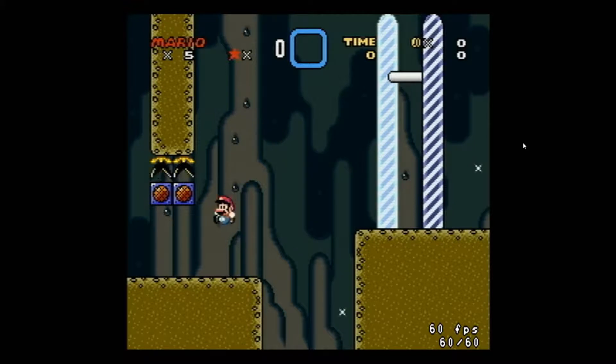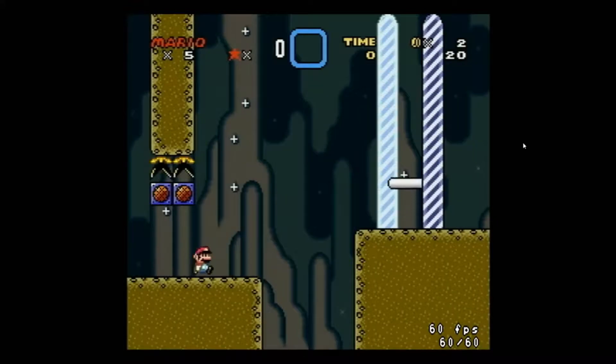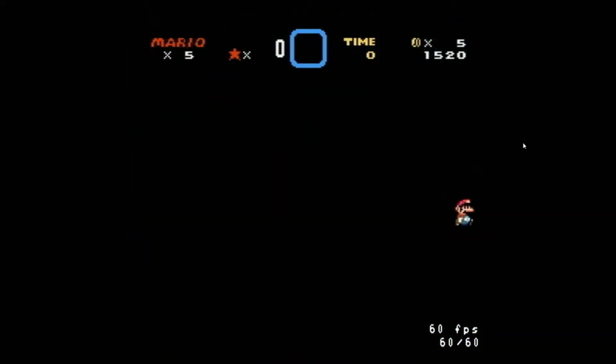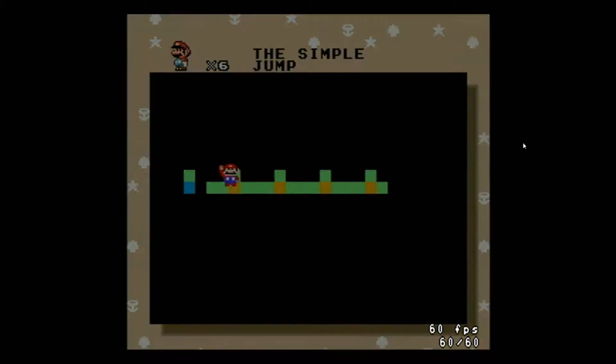There actually is a Kaizo block that I hit — right there. Kaizo blocks are invisible blocks put in place just to mess over the player, and they are a staple of Kaizo ROM hacks. We're gonna try to avoid those whenever we come across them. You can make those pretty easily in Mario Maker 2 as well.